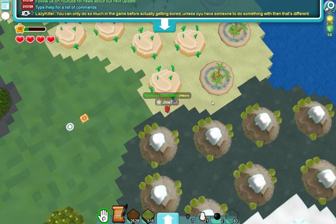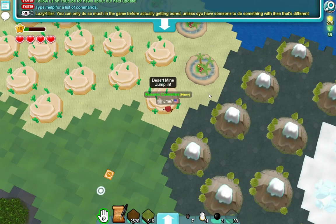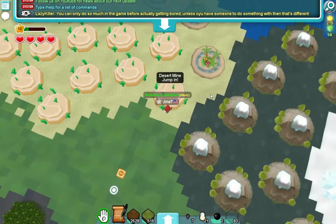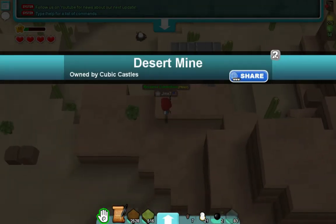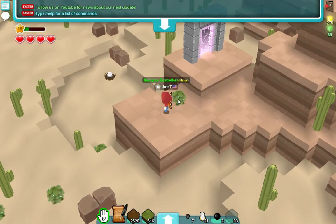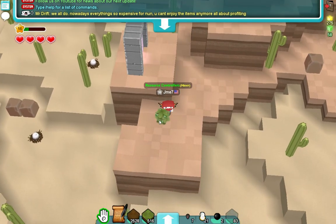Now, the next berry — the chili berry — can be found in desert mines. These are not located in New Eden; you have to go to another overworld for them. But you should just find them around the desert mines, pretty much anywhere. They look like little chili peppers.